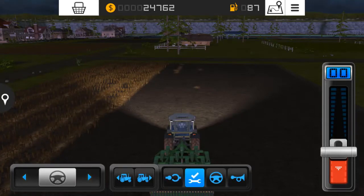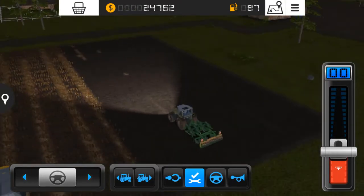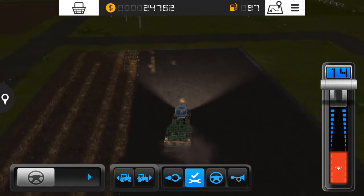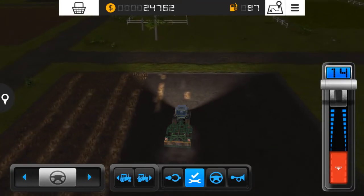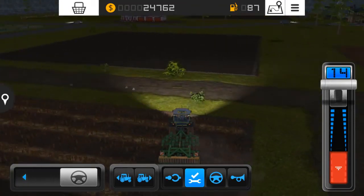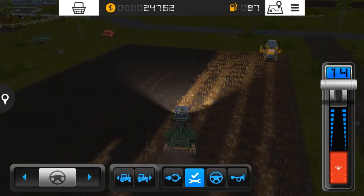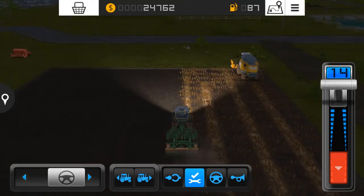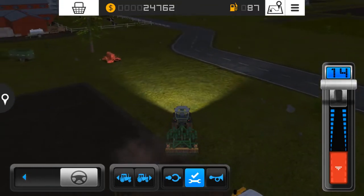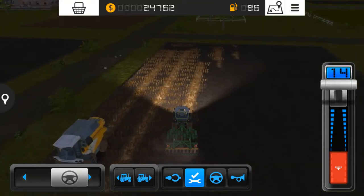This is where we left off on the previous Friday. We were cultivating this field and the texture was not changing, but surprisingly the texture of this field is now changing - that's a strange thing. I really don't know what happened last time I played. Maybe there was some error, but now the textures are changing. It's night time so you can't see clearly.